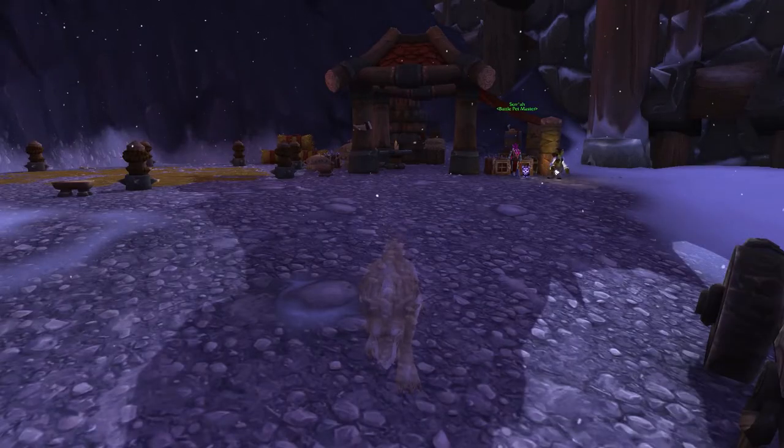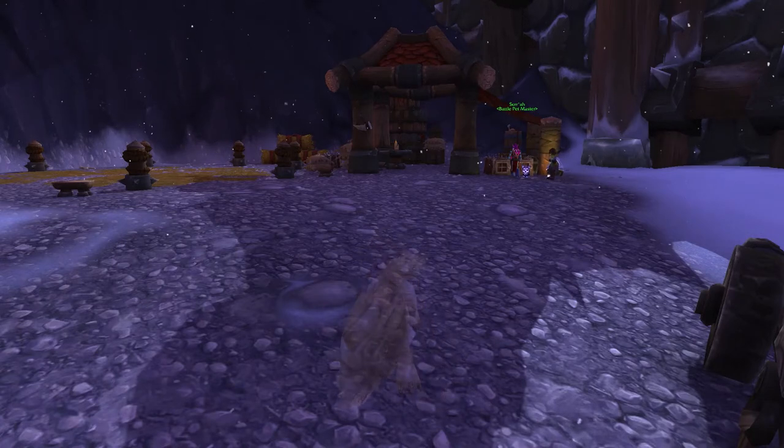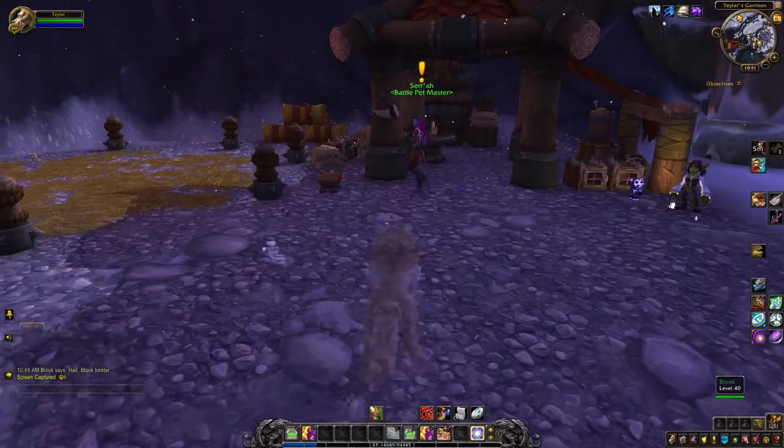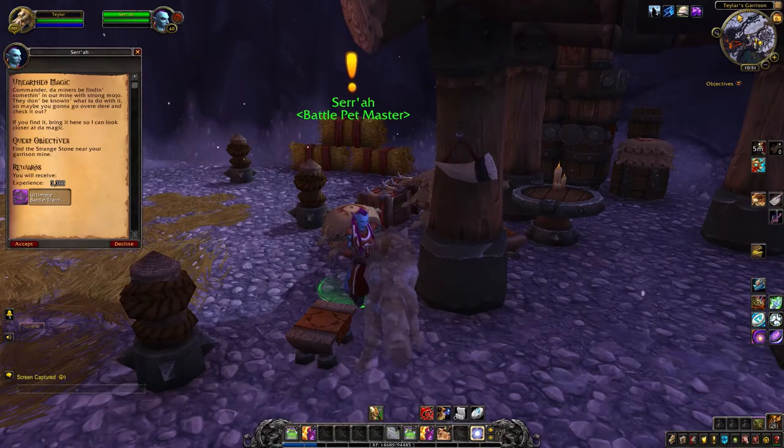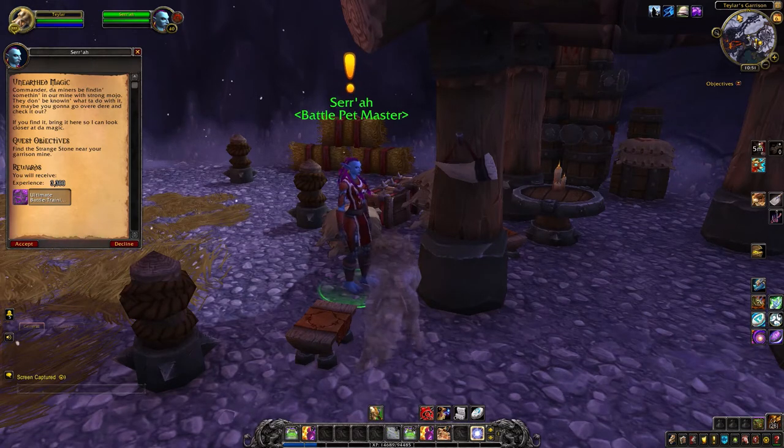If you have a level 3 garrison but you never unlocked your pet menagerie, then this is what you want to do. Pick up Unearthed Magic from Sarah or Leo in the Alliance garrison.